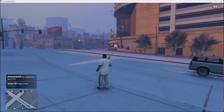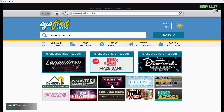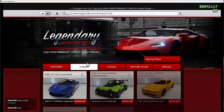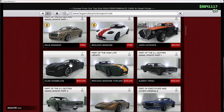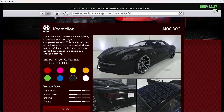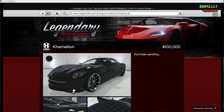So the first thing you want to do is open your phone and go to the internet. Then you want to go to Legendary Motorsport, go to the two-door cars, sort by price going lowest to highest. Scroll until you find the Hijacked Chameleon, which is 100,000. Get the black one or any color you want — it doesn't really matter. Then order it to any warehouse or garage you have. I'm just going to do it to Office Garage 1.